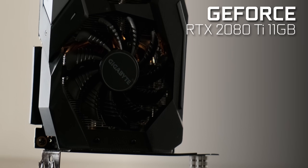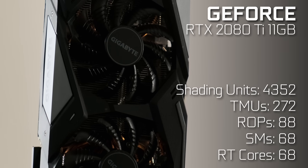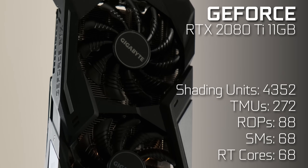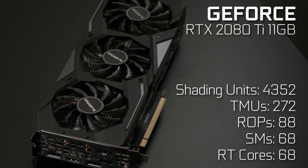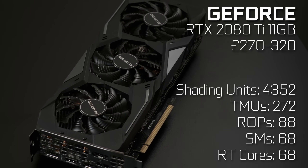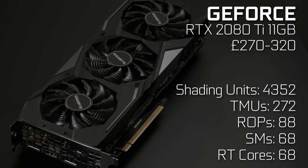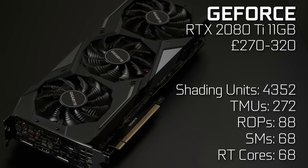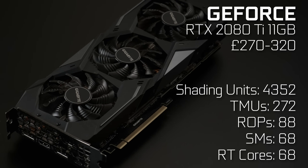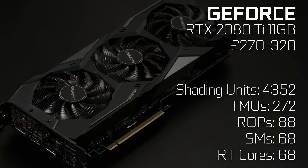Finally, the RTX 2080 Ti might seem a little out of place. This first-gen RT flagship is only available on the used market these days, and depending on where you are in the world, it might be incredibly expensive. However, here in the UK it can be had for about the same price as the B580, or slightly more. GeForce cards have driver overhead issues of their own, but it's a little more tolerant of older systems than the Intel, so if you're looking for an entry into RT gaming with a decent amount of VRAM, the 2080 Ti might be on your radar.